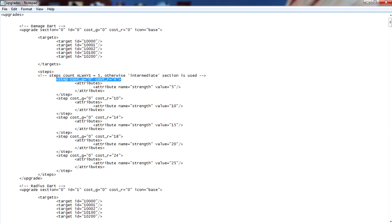I'm going to highlight this area here: 'step cost g equals zero, cost r equals 4.' This means it costs 4 gems to purchase the first upgrade. Below that, 'cost r equals 10' means 10 gems for the second upgrade. Then 'cost r equals 14' for the third, 'cost r equals 18' for the fourth, and 'cost r equals 24' for the last upgrade.